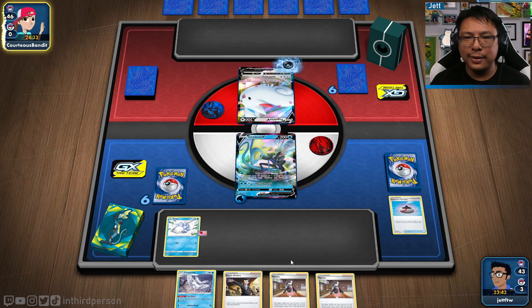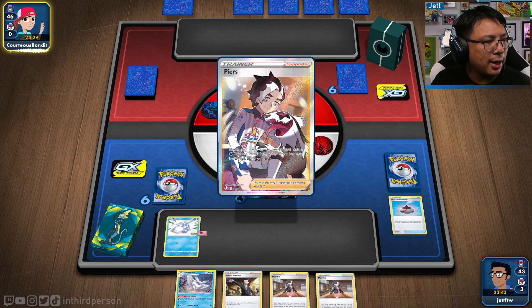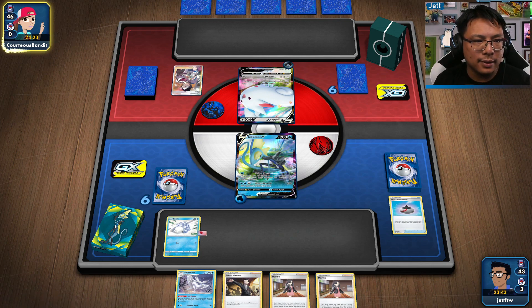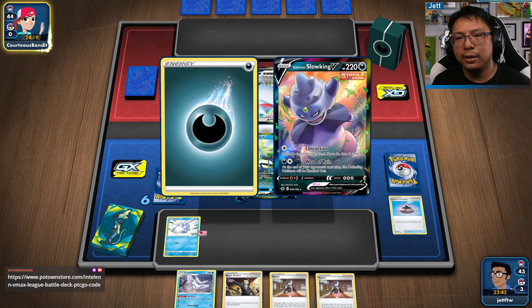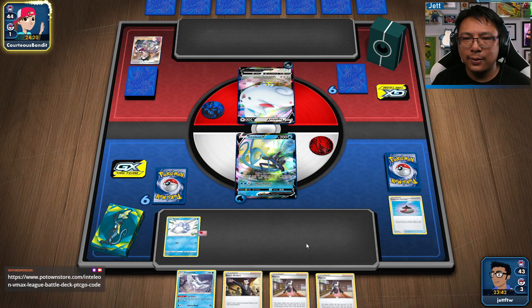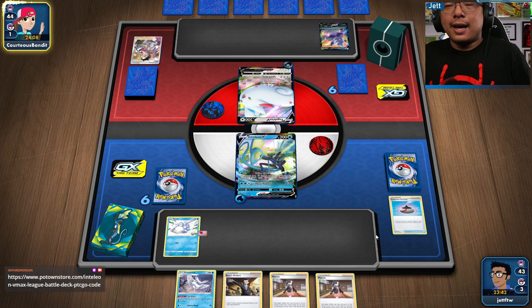If you're interested in picking up this deck in the online version of the game, I'll put a link to the deck at Potown Store — it's like eight dollars, eleven dollars Canadian. You'll unlock all the cards in the deck and get this deck box. I don't think you get the Sobble coin. I have this super garish one, I hate it — I need to switch that actually.